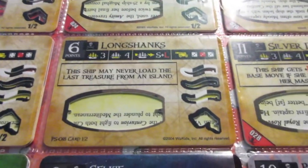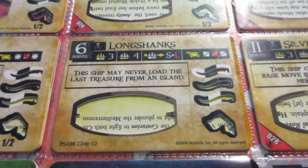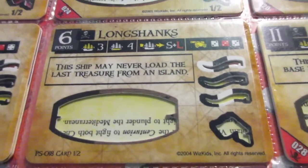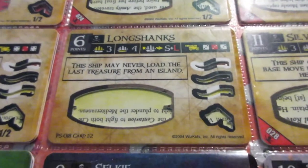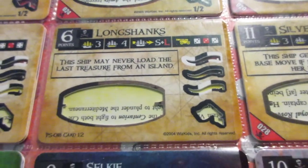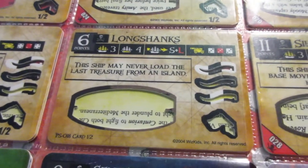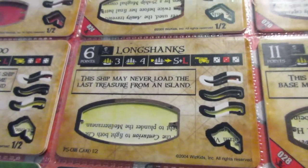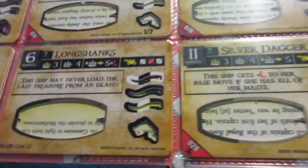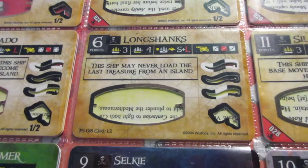The Longshanks is one of the better Three Masters in the game. This was a dominant ship back when the no-duplicates rule didn't exist — in the 30-point format you could conceivably run five of these in one game, which would often dominate, especially back when only one or two sets were released. The ability is part of the reason the cost is so low, but it's not really that big a detriment because other than that the ship is almost perfect: good speed, good cargo, solid cannons. It has the perfect point cost to run a Captain, Helmsman, and maybe a Billboard with room for an Oarsman or Explorer.